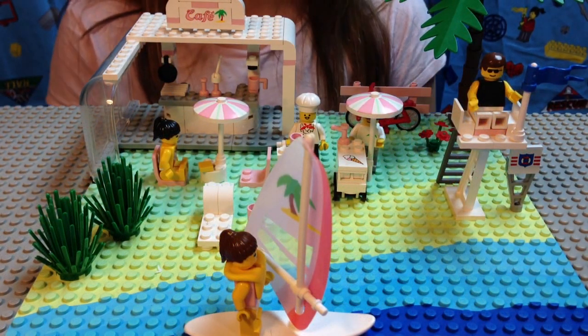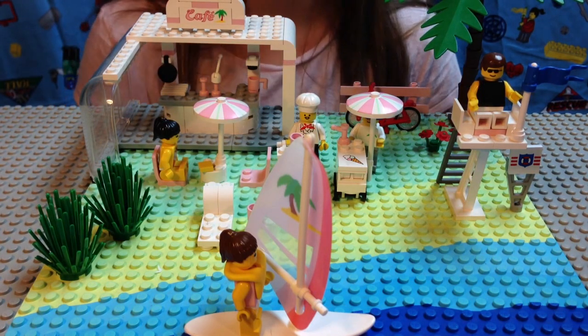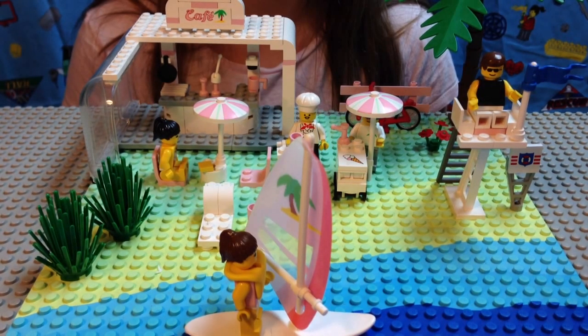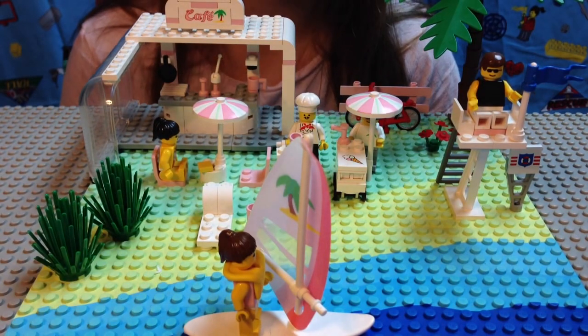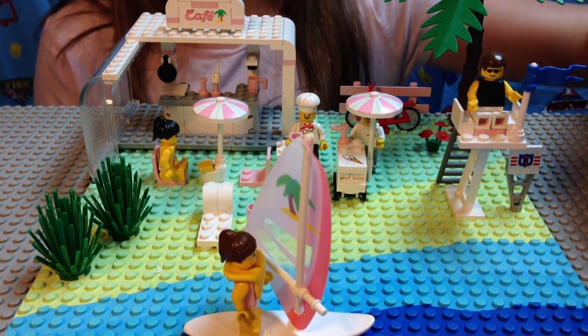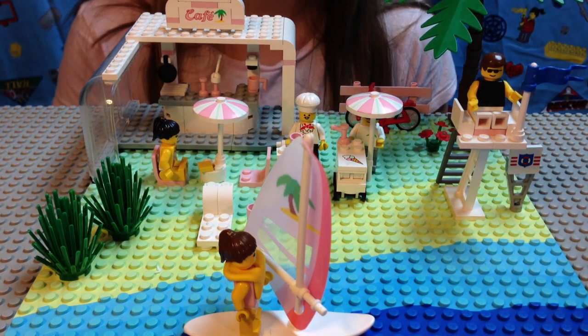So what is one thing that you really like about this set, especially? The base plate. That is a neat base plate. It has the water, the turquoise water, the sand, and the greenery. And it makes it look like a little water — the darker part is deeper. Yeah, that is real neat.